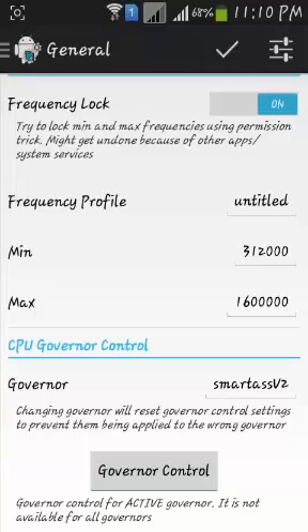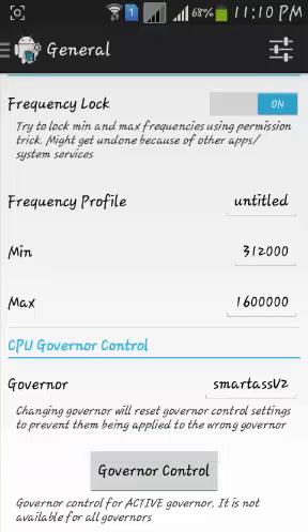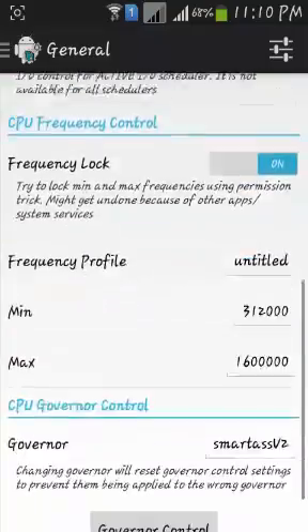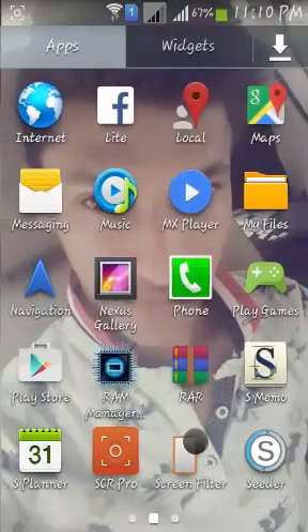I'm a regular user so I'm setting it to On-Demand or Smart V2 — both are the same. After this, click on this and set your frequency lock to Always. It prevents your phone from uneven or unexpected boot which may lose these settings.